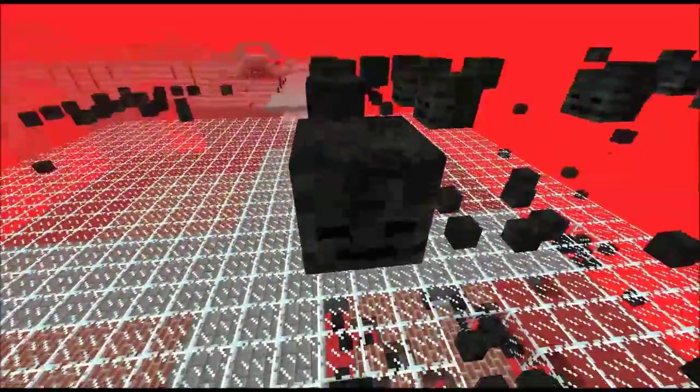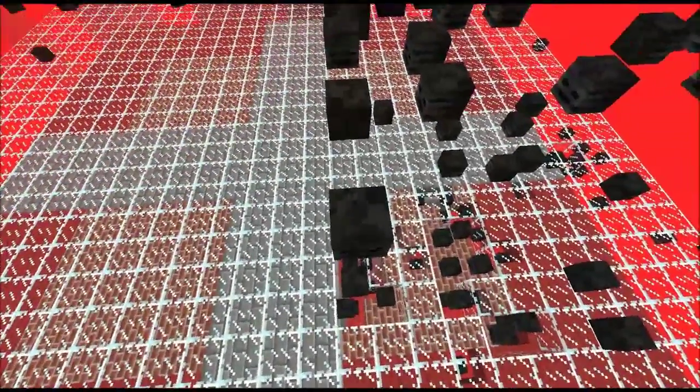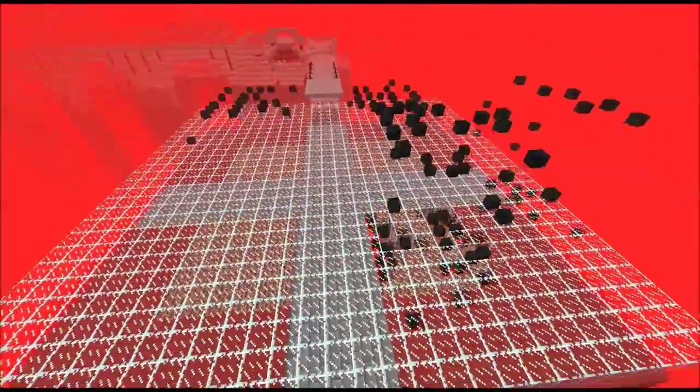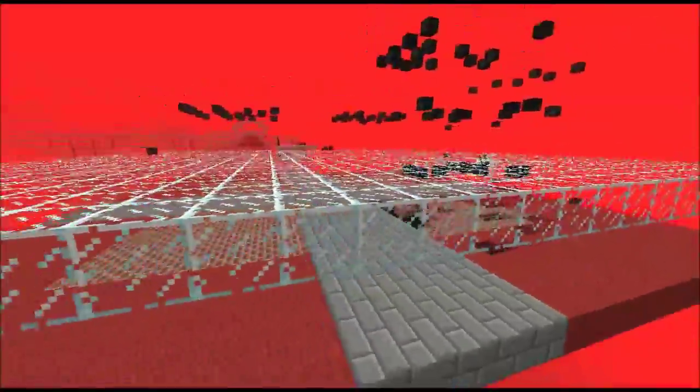If you were to replace one of these skulls with a block, that signifies that a wither skeleton would have spawned on top of that block. You can kind of see them all over the place — that's where I had previously set up some spawning pads to do some other testing.